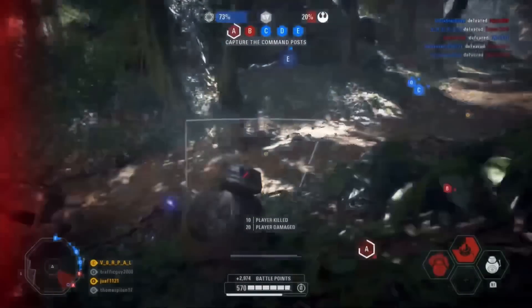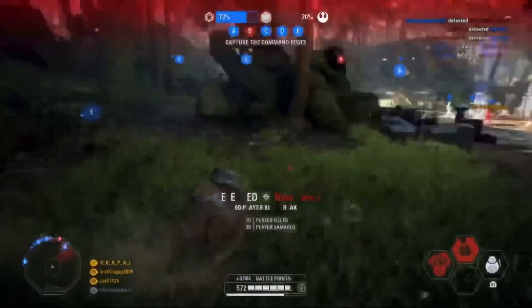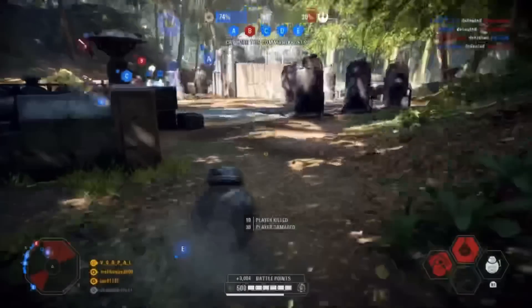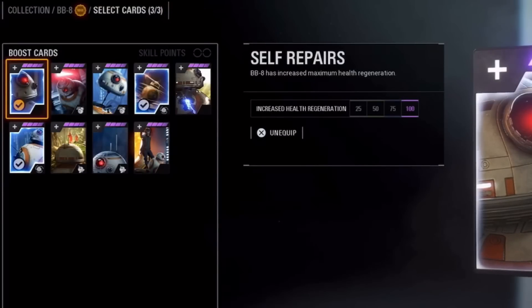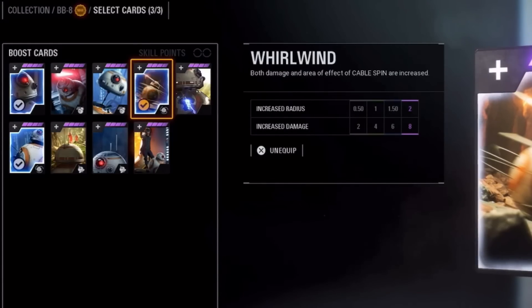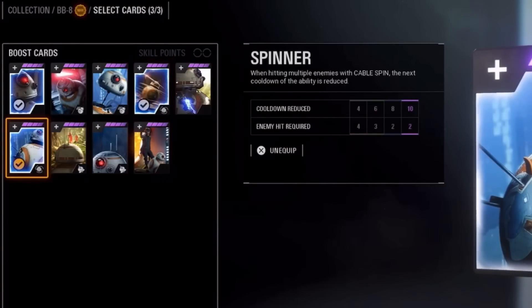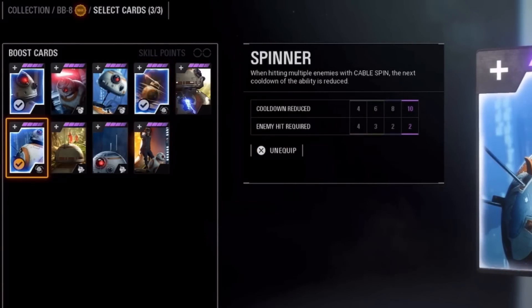There are two heroes here and lots of info, so I'm going to be cutting to the chase quite frequently and leaving out the memes as best as I can. I'll be covering BB-8 first, so if you'd like to see the BB-9E guide, click on the timestamp in the description. Let's talk about the star cards we'll be using for BB-8. It is imperative to have purple star cards for self-repairs, whirlwind, and spinner. If you do not have these cards at purple, it will severely weaken the strat, so I highly suggest leveling him up to 25 before beginning this guide.